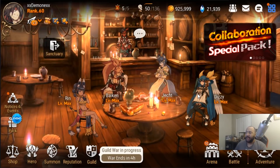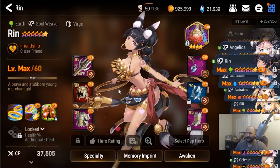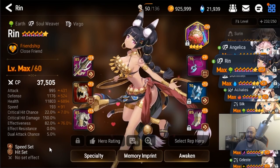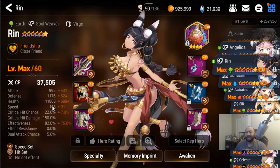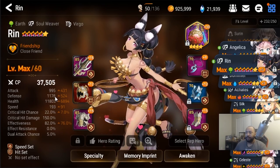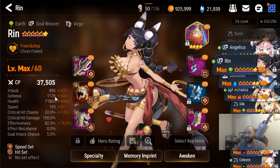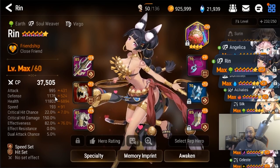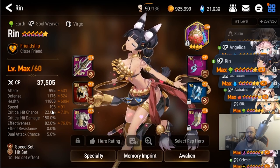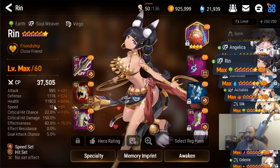Now let's look at Rin. Rin hardly ever dies — if she does, it's a really weird situation where Jekt just decided not to heal. What I started to notice is she got a lot more formidable once we got to about the 1,000 defense mark. If you're looking for a more consistent Soul Weaver experience, you're targeting about 10k HP and about 1,000 defense. Once we got her above 190 speed, things started to flow a lot smoother. I still want to push her over 200 speed, but things are already getting really consistent.